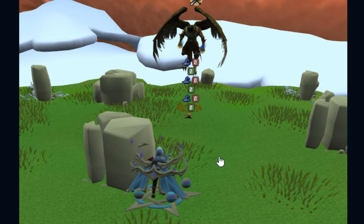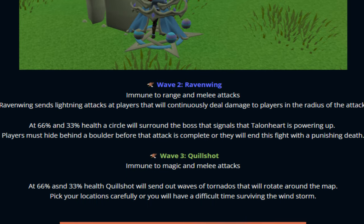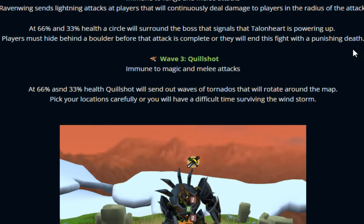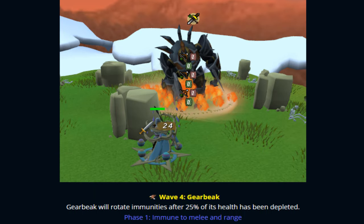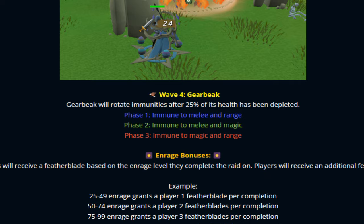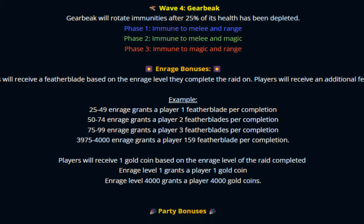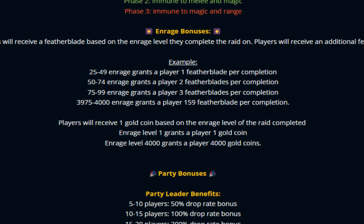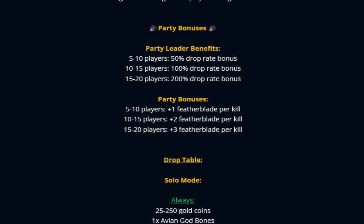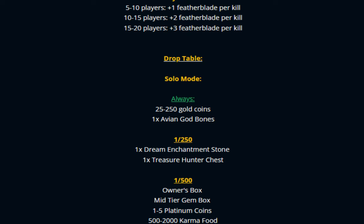Make sure to stand behind the rocky barrier to survive at 66% and 33% health. There's also wave two with Braver Wing and wave three, both featuring complete custom mechanics including immunity phases that players need to learn. Wave four has even more custom mechanics to master. That's what I love about Redemption — they put so much time into their content. There's also an enraged version making the raid even harder, but granting more drop rate bonuses for you and your party.